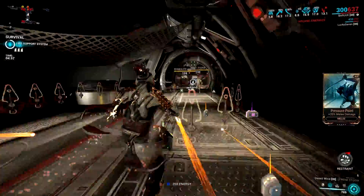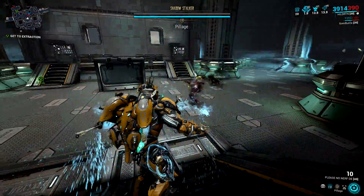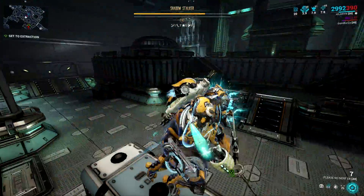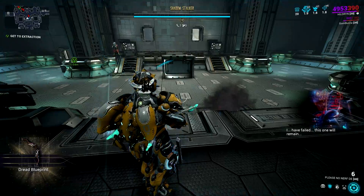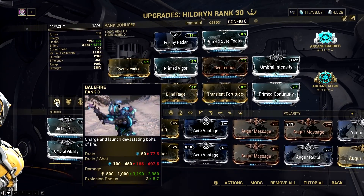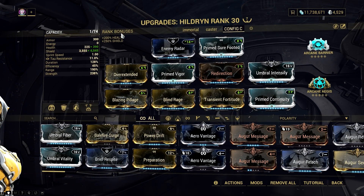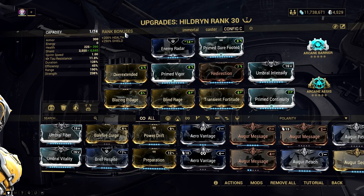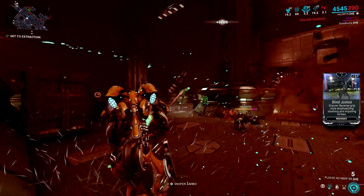Moving on, we have Hildryn — the mother of thickness has got it all. She has armor stripping and damage over time with Pillage and Haven, and tons of survivability with her shields and the shield gating mechanic. The Blazing Pillage augment lets her apply heat damage to enemies, while Haven also does radiation damage, giving more DPS to Hildryn. Each cast of Pillage gives out shields to Hildryn and strips both armor and shields of enemies, allowing her to soften them up and kill them easily. There's not much more to say — she is one of your safest choices for solo Steel Path.